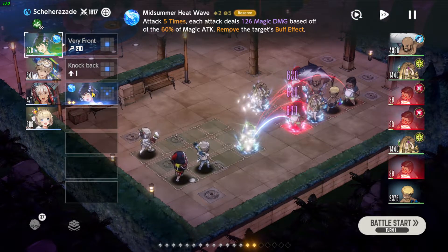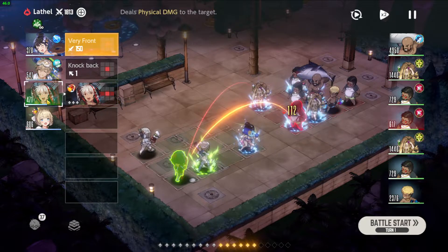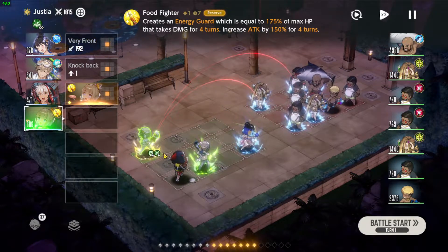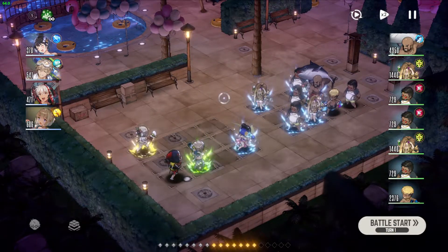This is the formation for turn 1. We'll be using Shara's skill to clear the small fry, Gray to hit those 3 guys and clear the backline. Laffle doesn't need to use his ability to kill the tank guy, and then Yustia can use her skill for a buff for next turn and for the shield. Let's start.